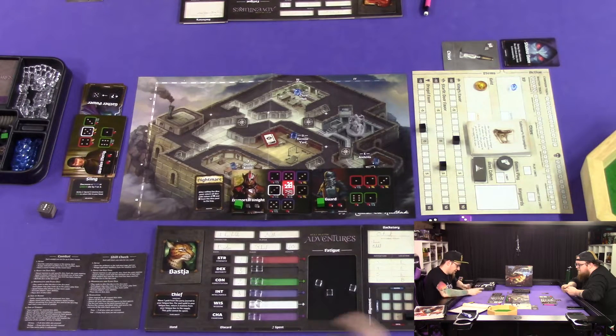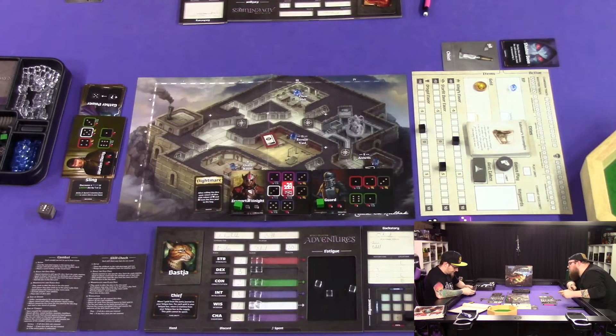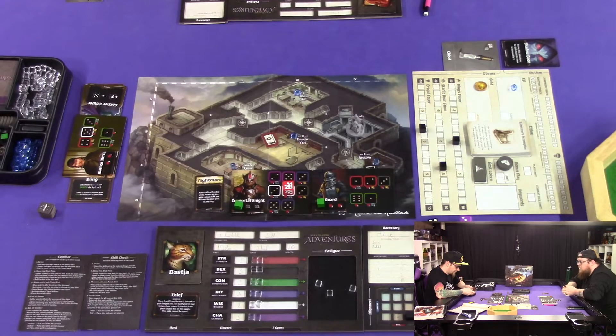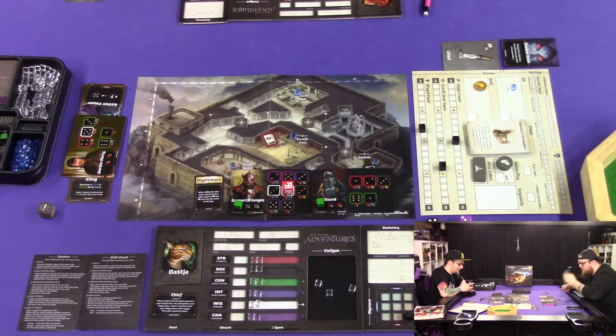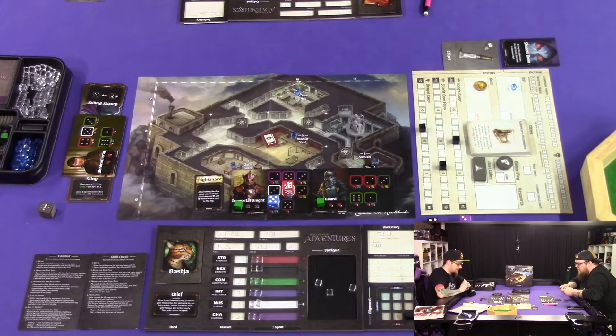I'm gonna use my gray matter to get any color. Black one — there's a black one on the guard. Two black fives or two blue fives on the Immortal Knight. I can turn either that black or that blue into a five. Let's do that — pick whichever one, it won't matter. We need a green six but we don't have a green. I can make that red into a green six.